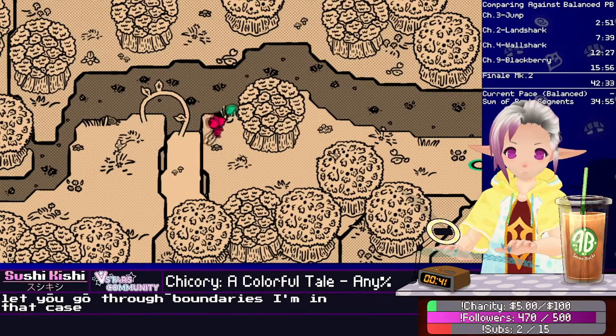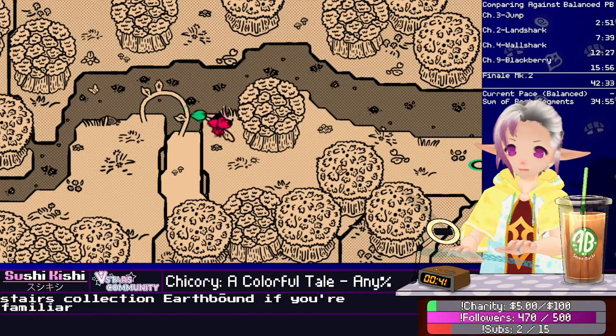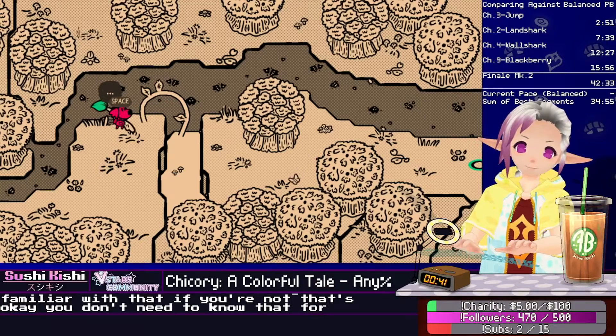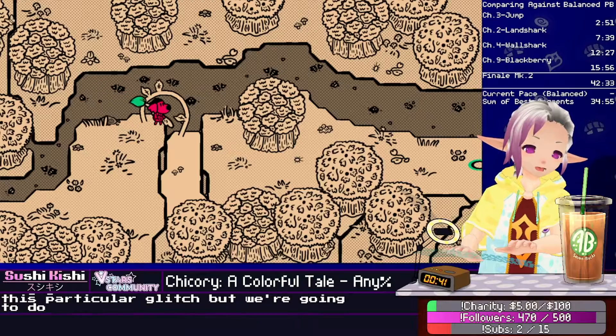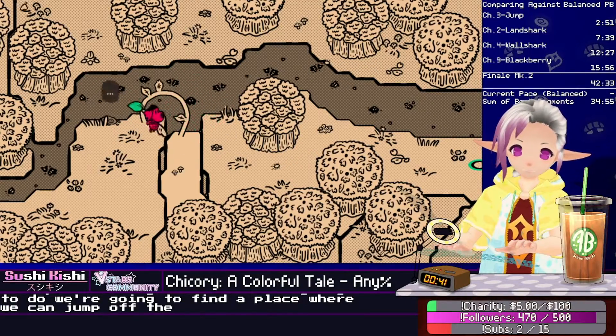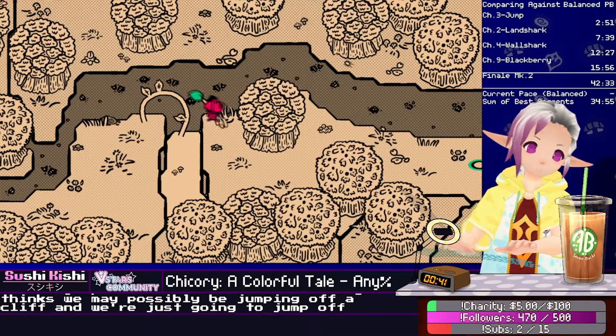In that case, it works very much like the stairs glitch in Earthbound, if you're familiar with that. And if you're not, it's okay — you don't need to know that for this particular glitch. What we're going to do in order to jump clip is find a place where we can jump off the cliff, where the game thinks we may possibly be jumping off a cliff, and we're just going to jump off it in a way the game isn't intending.